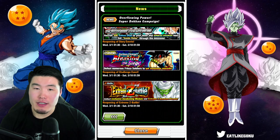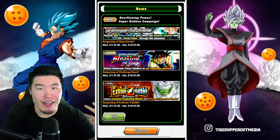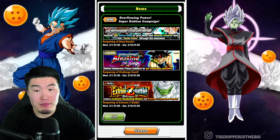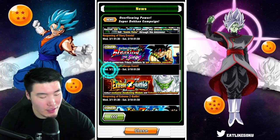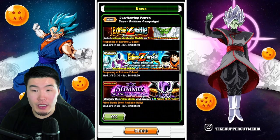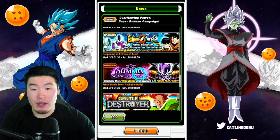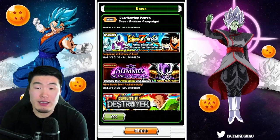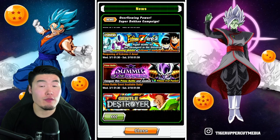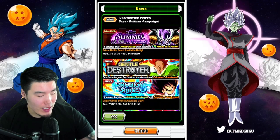I'm not sure if it'll be refreshed so that anyone who's already done it can get the rewards again — that'd be pretty awesome, but we'll see. Then we have the reopening of the Extreme Z Battle for the free-to-play Piccolo, the reopening of the Extreme Z Area for those guys, and Prime Battle available daily for LR First Form Frieza. He's definitely dropped off overall, but for a fully free-to-play LR he's still pretty impressive honestly.